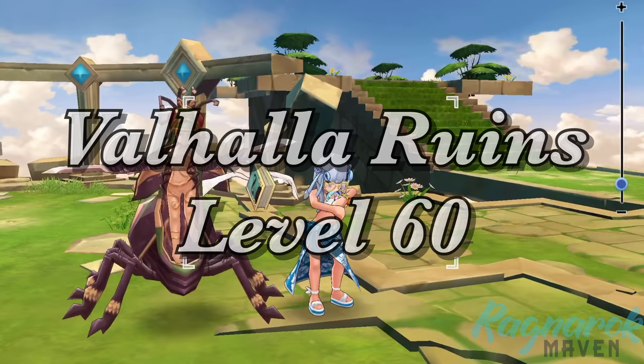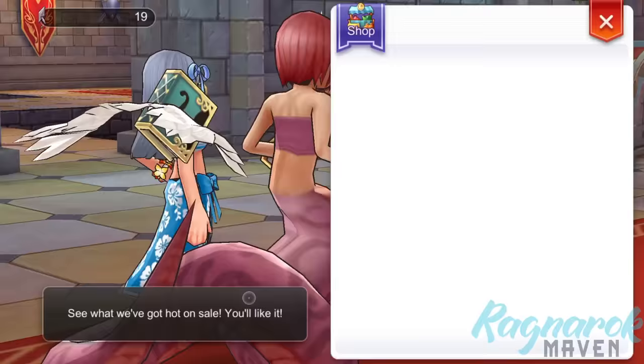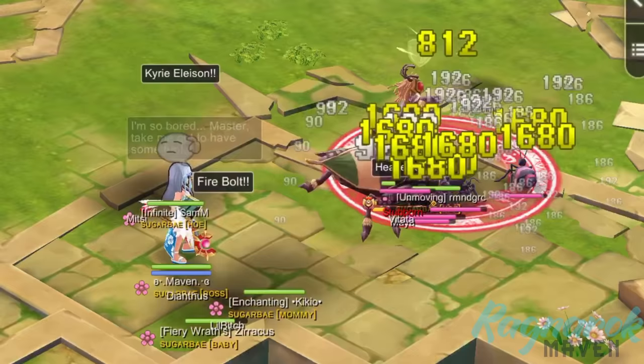The Valhalla Ruins is a guild dungeon wherein members can kill mini bosses and MVPs for various loots and rewards. In addition, they can also get the Nibelungan Fragment which can be used to purchase various fashion recipes. The Valhalla Ruins has 4 stages — level 40, 60, 80, and 100 — wherein we have to kill 5 mini bosses or MVPs for each stage.